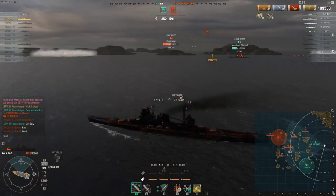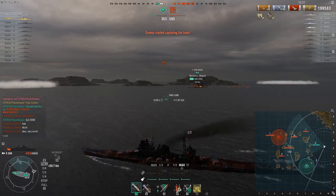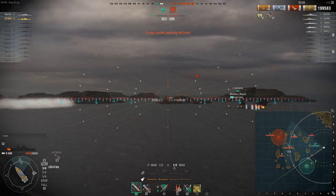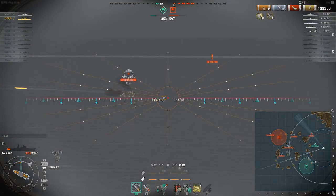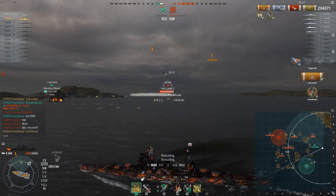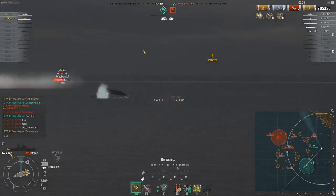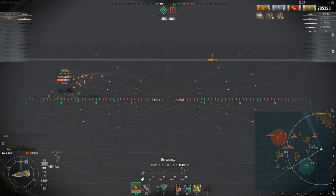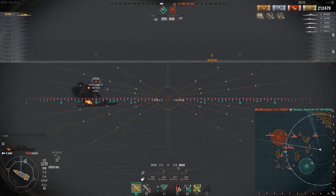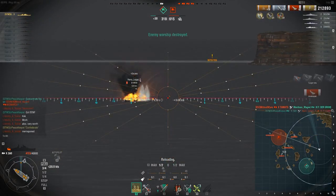As Billy Mays would say, I'm not done yet. We still have ships to kill — high caliber, witherer, and we need a confederate. We've got a Yugomo out of smoke being ballsy. We started him on fire twice, which means he burned his damage control party, so anything we do now is permanent damage. Two salvos and we've basically killed off this Yugomo — and there's kill number three. Now it's just me versus four: can we pull off the solo warrior?